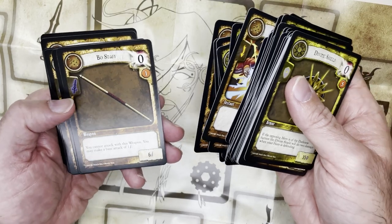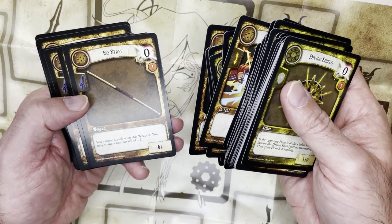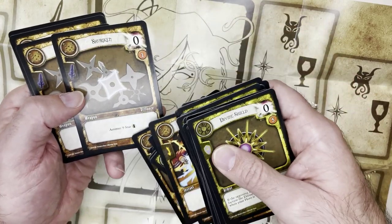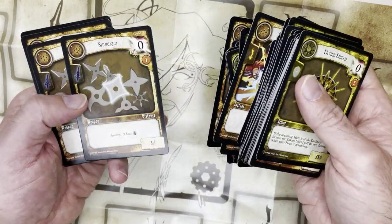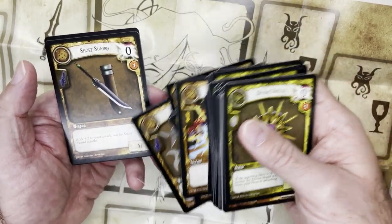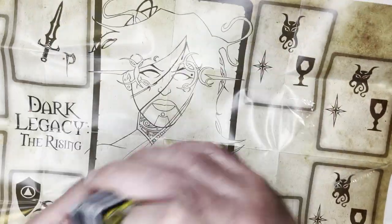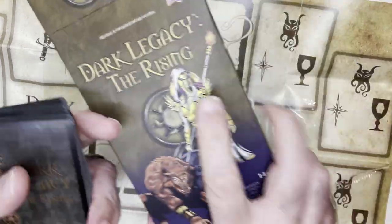Weapons in this deck include a Music Box, a Bow Staff — you cannot attack with this weapon normally, you may make a base attack of one — and Shurikens with nine ammo tokens, dealing three damage. Short Sword adds plus two to your attack roll for short sword attacks when equipped. So that's one deck — I'm guessing it's hers since she was on the deck box.